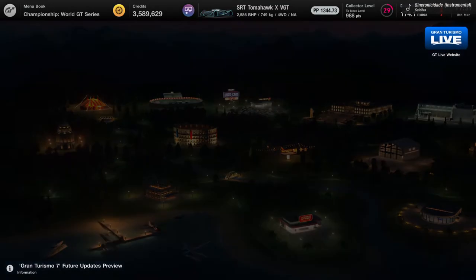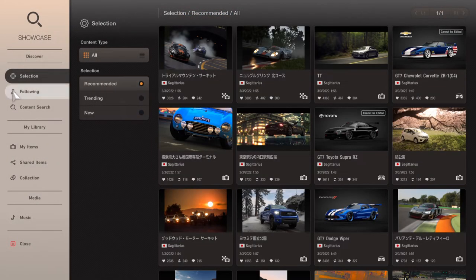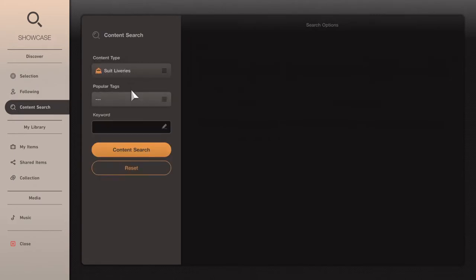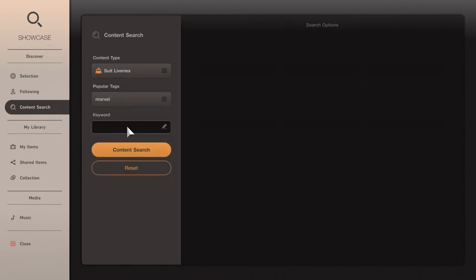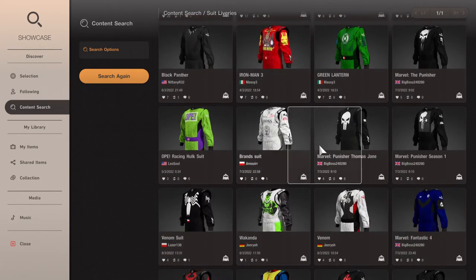We're going to head over to Showcase, then what we're going to do is go to Content Search, head over to Suit Liveries. I'm going to go for the Marvel one because it's Marvel, and then you can go and choose whatever you particularly want.